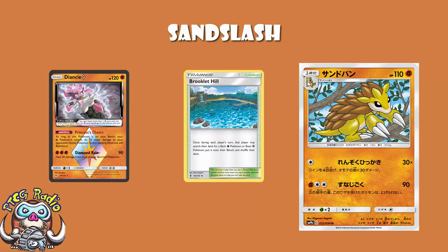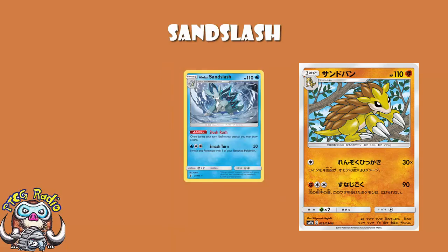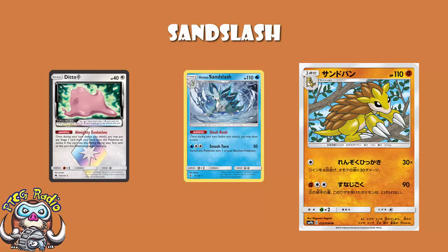We do need to remember that Alolan Sandslash and Sandslash are not the same. Although we've actually got the really nice Alolan Sandslash with the ability that draws a card, you've got to play Alolan Sandslash for that one and regular Sandslash for this one. You can play both evolution lines, but you cannot mix and match. Although do remember, you can always use Ditto Prism Star, which can evolve into any stage one.